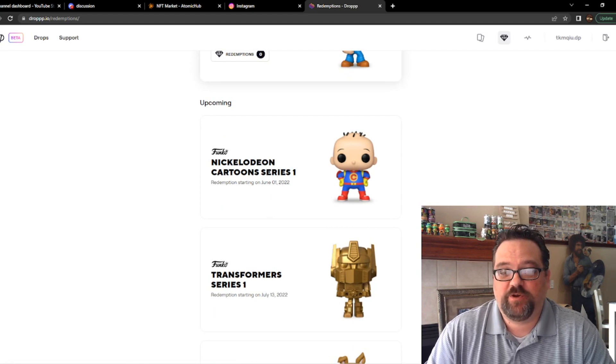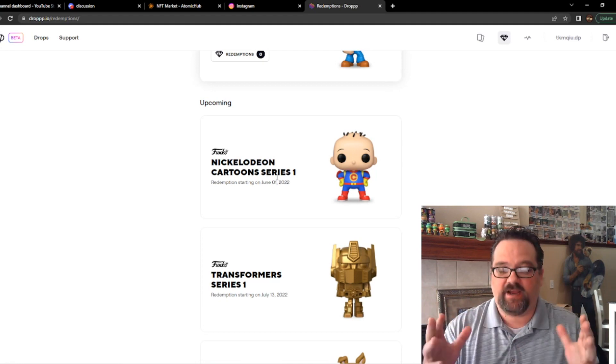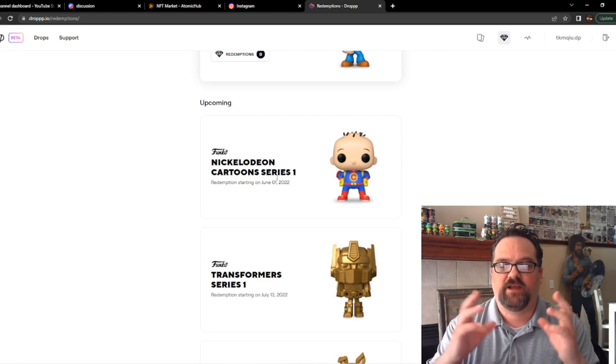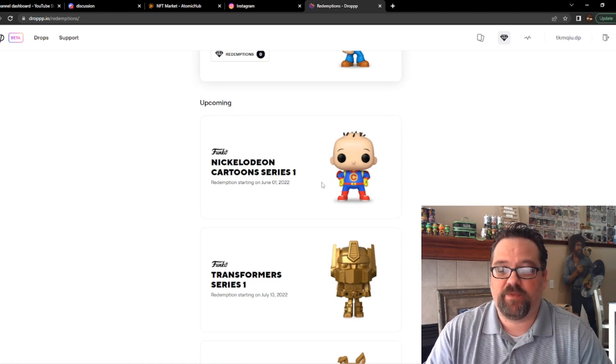We are running this pack roll on May 28th because the redemption for Nickelodeon is coming up on June 1st. The snapshot will take place June 1st — if you don't know what snapshot means, that's the day they inventory all of the grails and legendaries across all wallets and transfer the redemption token to those wallets for you to redeem for your physical pop.